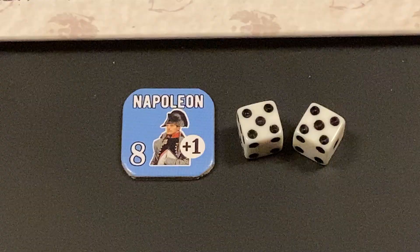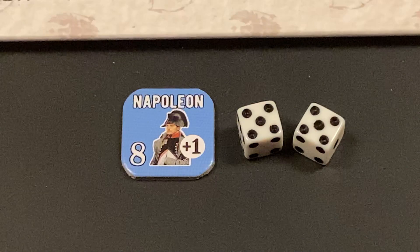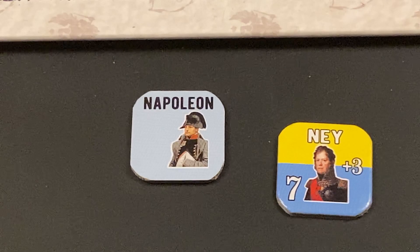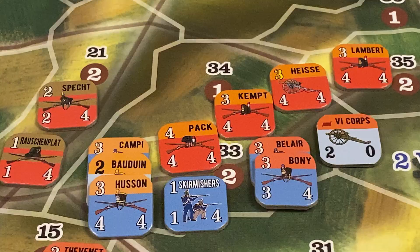Because Napoleon was used for a special action, Napoleon's counter is now flipped to his spent or inactive side. When Napoleon becomes inactive, Ney is now the active French commander and is available to attempt commander special actions. Having completed movement, the player resolves the mandatory assault. The French player nominates Husson's brigade as the point unit, marked with a small blue point.